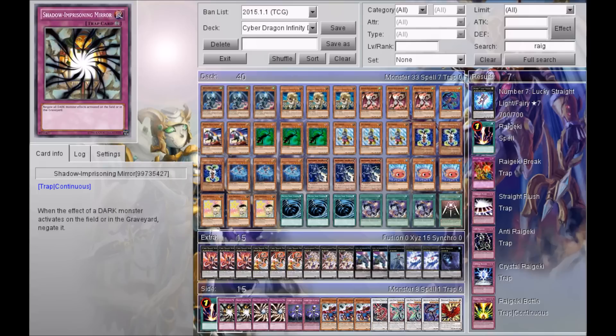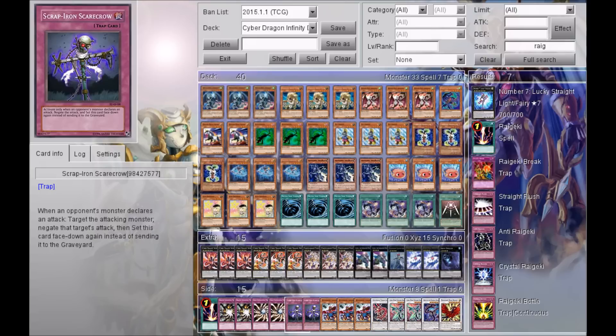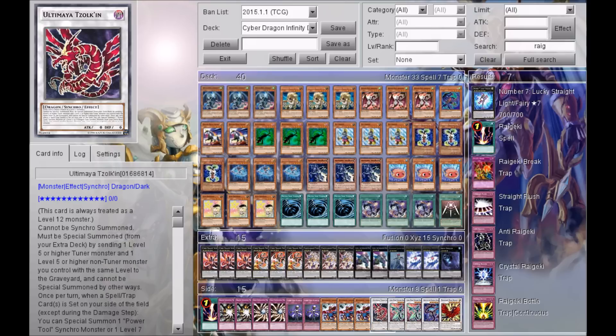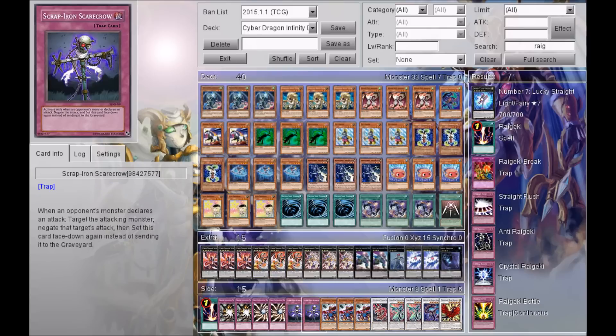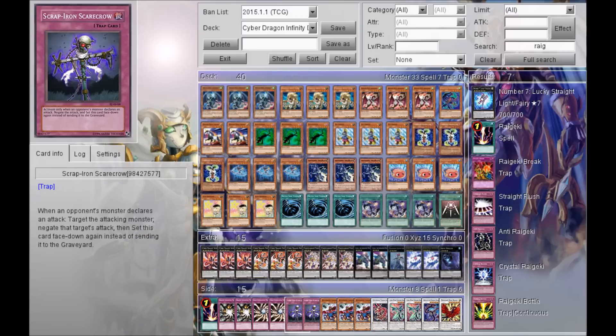Jumping into the side deck: one Rygeki, two Shadow-Imprisoning Mirror — this card can shut down dark decks like Burning Abyss or Dolls; two Light-Imprisoning Mirror — shuts down lightsworn decks and similar. Two Scrap-Iron Scarecrow — this works really well with Ultimate Zeolkin and is a good backrow card to prevent your opponent from attacking into your Infinity. The great thing is you can reuse Scrap-Iron Scarecrow over and over rather than sending it to the graveyard.